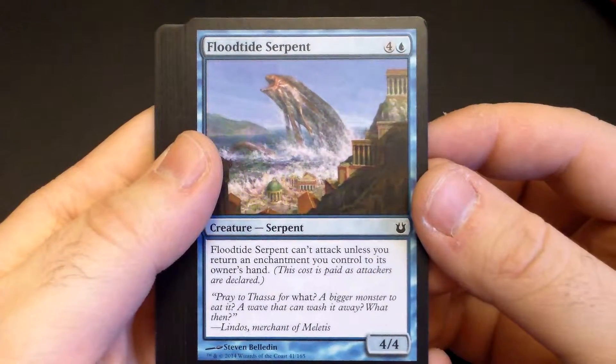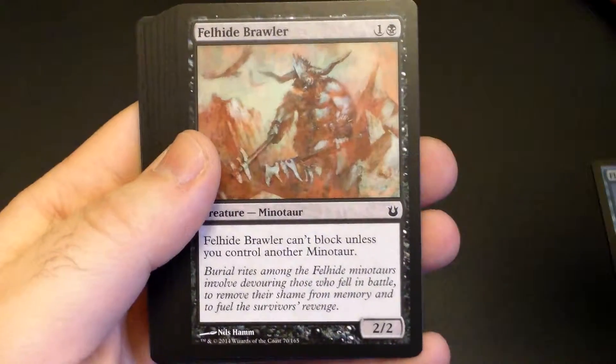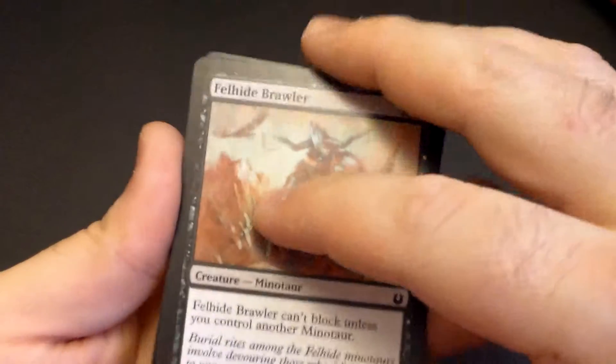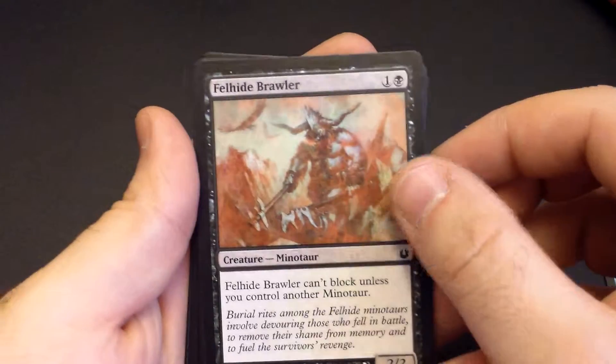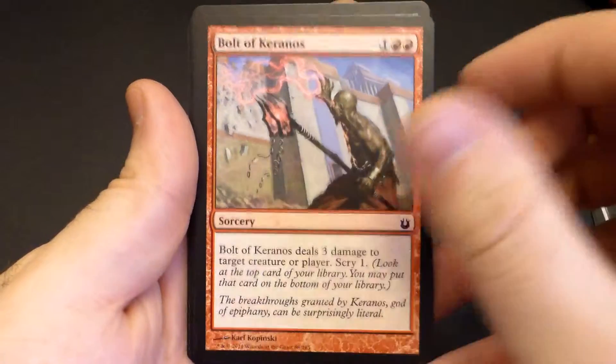Alright, so first we have Floodtide Serpent, Ephara's Radiance, Felhide Brawler, got a Felhide Brawler, and Bolt of Karanos.